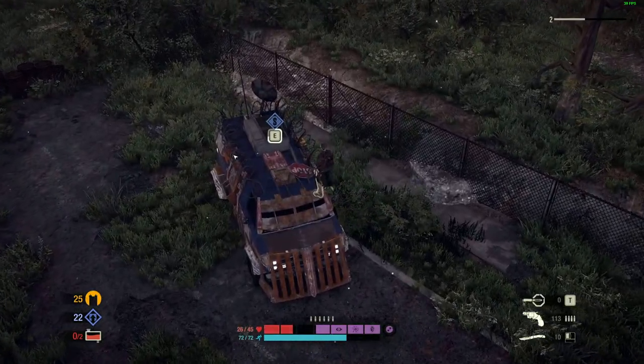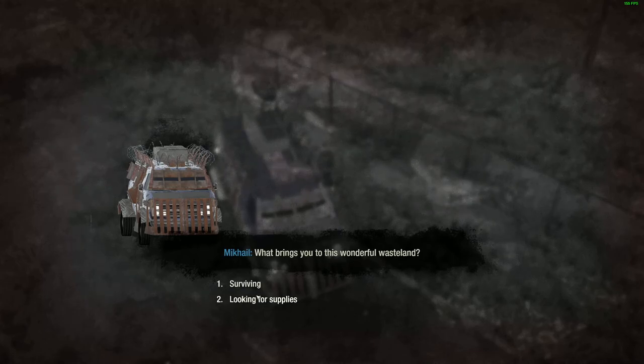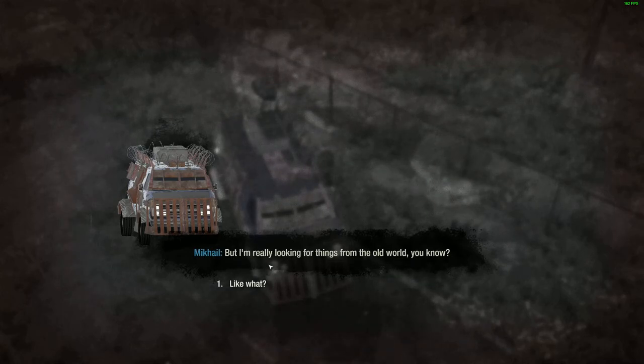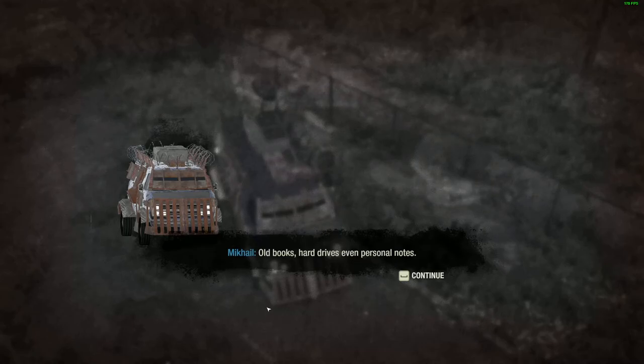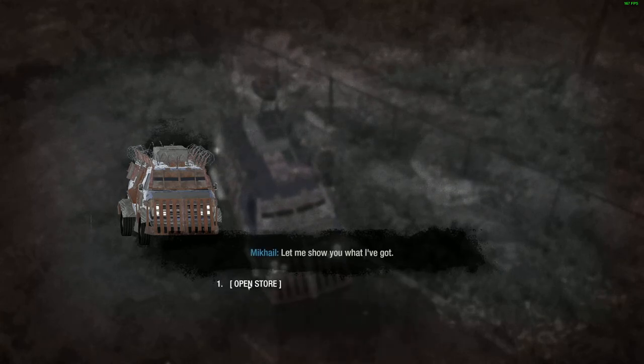Oh, welcome friends. 'Name is Mucky Ha — what brings you to this wonderful wasteland?' Looking for supplies. 'Maybe I can help you. I collect things.' What kind of things? 'Valuable things that might be useful to you. I'm really looking for things from the old world — anything that carries knowledge. Old books, hard drives, even personal notes.' Sounds good — oh, we can trade knowledge for items with this guy!